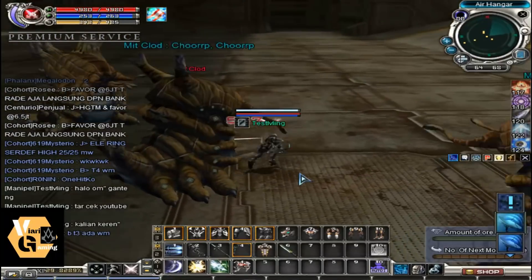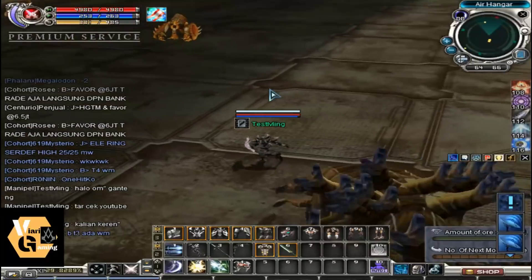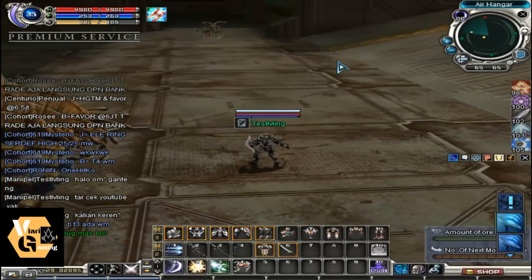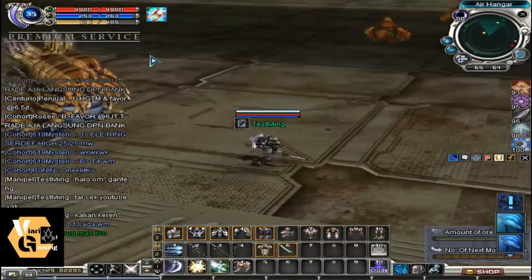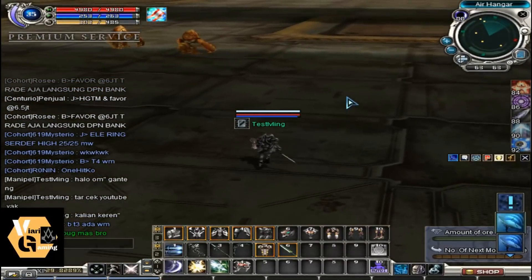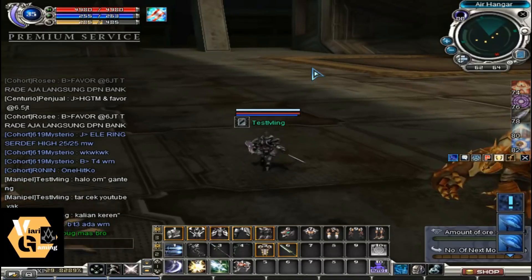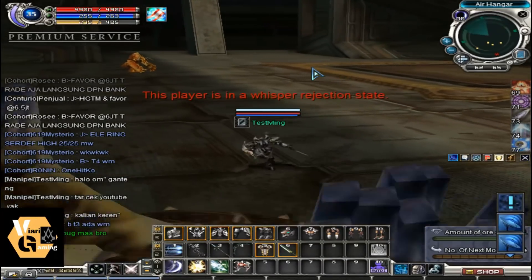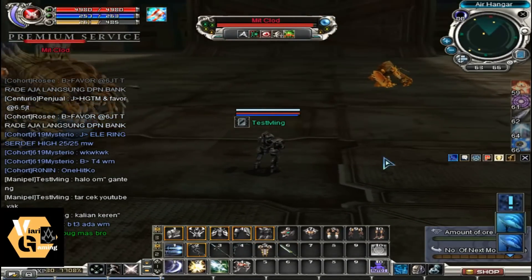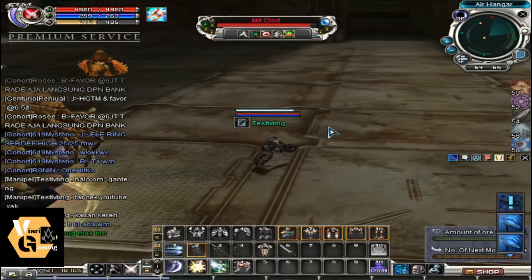Oh, there was a moment while I was mobbing and leveling in the hangar — a GM chatted me saying 'don't bug, bro.' I thought it was a regular player and tried to invite them to party. When I sent the party invite, it said 'cannot invite other race to the party.' Turns out that was a GM! Different race or level restriction — anyway, that was terrifying. I left quickly!